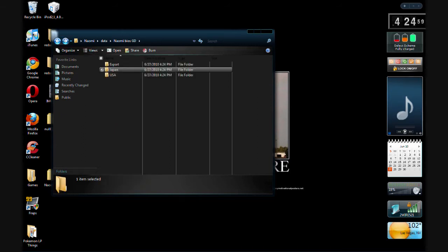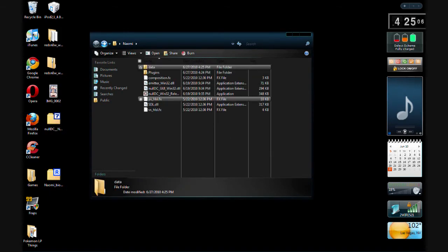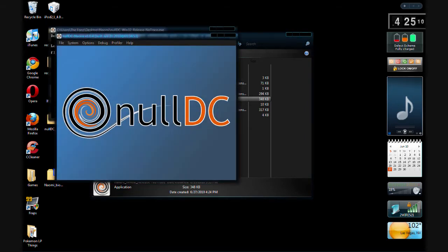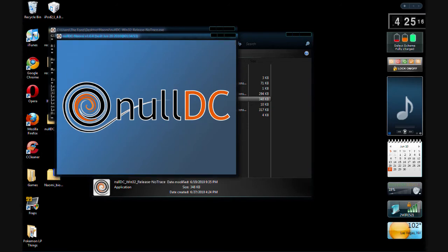Copy and paste the BIOS files in. Now we should fire it up. When you launch it, you might get a message saying you need to download some DLL files that are missing.